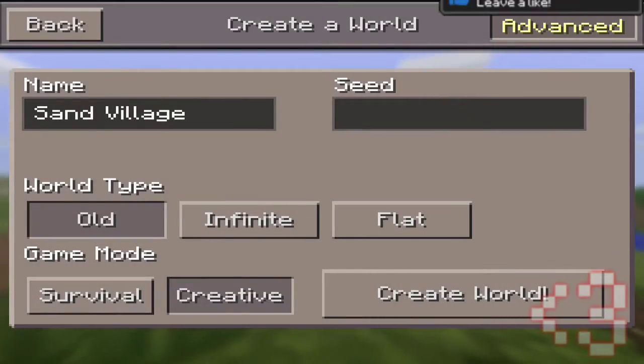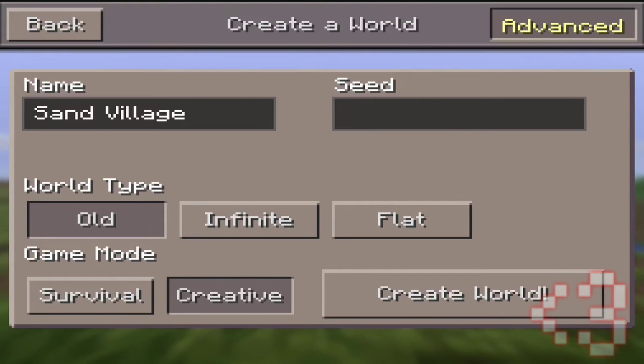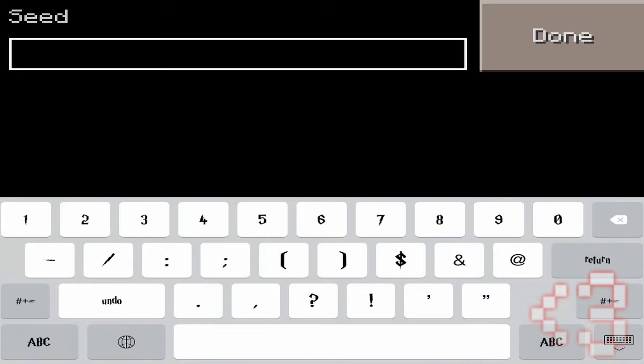Hey, what's up guys, double A12 here and welcome back to another Minecraft Pocket Edition video. Today we're gonna be reviewing a really cool seed that I found on the MCP hub website, so I'll leave the link in the description as well as the seed before we do. You guys can go check it out, but here's the seed: it is 1-4-1-6-6-0-5-0-4.